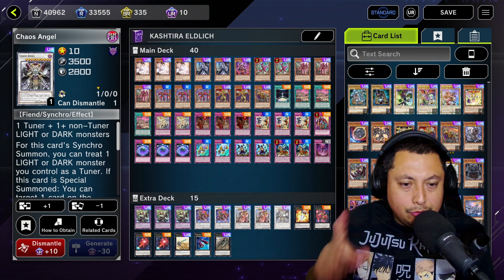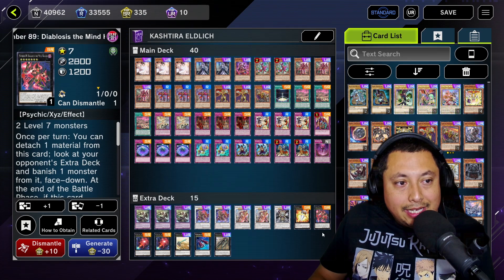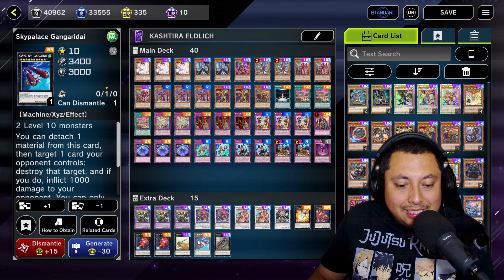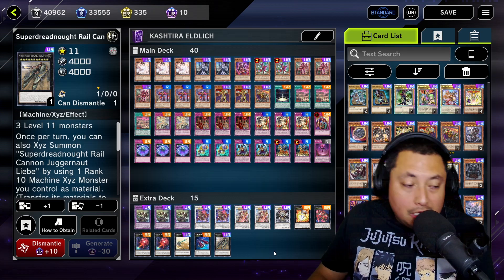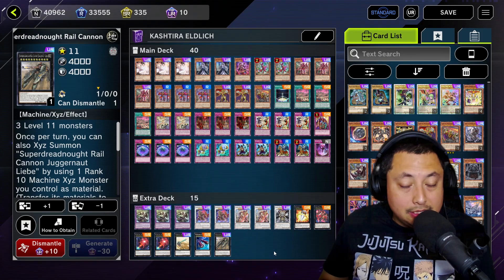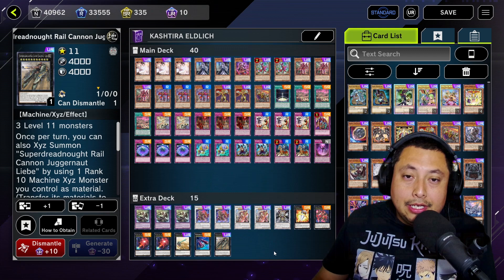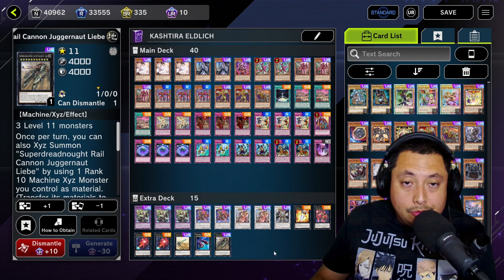For the extra deck we got: three Enti, two Barons, two Soul Sword Supreme Sovereign Shangri-Ira, one Chaos Angel — I don't know if this works but I threw it in to try. Let me know in the comments if it does work with this deck, and if it doesn't I'll take it out. One Number 11 Big Eye, one Number 89 Mind Hacker, two Sangriras, one Super Dreadnought Rail Cannon Gustav Max, one Sky Palace, and one Super Dreadnought Rail Cannon Juggernaut Liebe. Honestly this deck is super fun, I'm going to keep using it and hopefully climb the ranks. There's the deck list — let me know what you think in the comments. If you want me to try a different Kashdira deck, join the Discord, send me some builds and I will definitely try them out. If you guys are new to the channel, don't forget to subscribe to help me reach my goal of 10,000 subscribers — I'll catch everybody on the next one, peace!